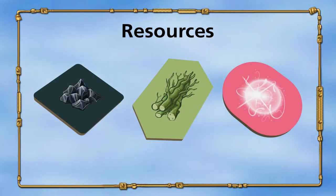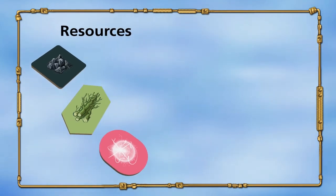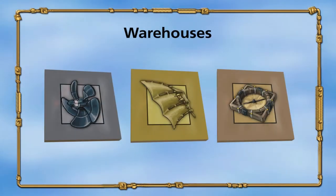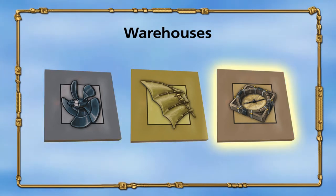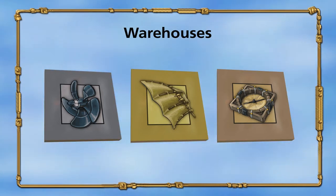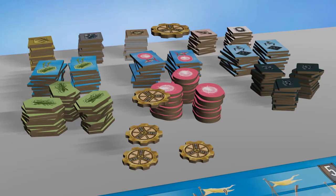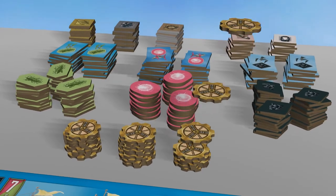There are three types of resources: obsidian, mycelium, and energy. Each of these resources matches one ship class for their transport. There are three warehouses for the three simple goods — propeller, sail, and compass — and two for the complex goods, lamp and piston. Sort these and the knowledge tokens next to the game board to form the common supply.